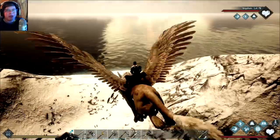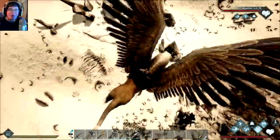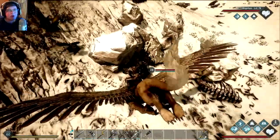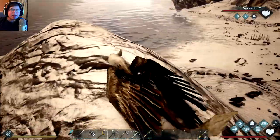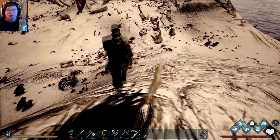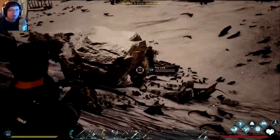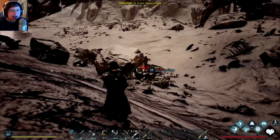Hey everybody, welcome back to another Dark and Light video. Today we're going to be doing some taming — a harder creature which is the vicious bargash, and one that's a little bit easier which is the unicorn. We're here at this island; I still don't exactly know what it's called, but there are skeletons and the remains of a huge dragon. Here in front of us is the fire lord.